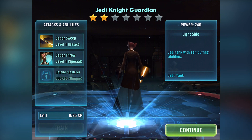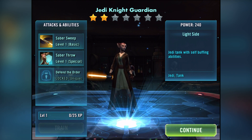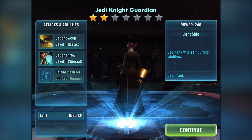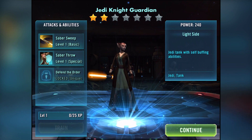So the Jedi Knight Guardian is a Jedi tank with self-buffing abilities. Her ability Saber Sweep deals physical damage to a target enemy. Saber Throw deals physical damage to all enemies with a 25% chance to inflict ability block for one turn — and Jedi Knight Guardian gains defense up for two turns. The last ability is locked but it's called Defend the Order.